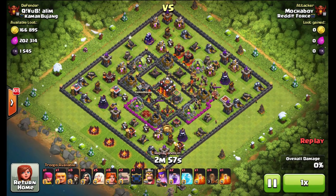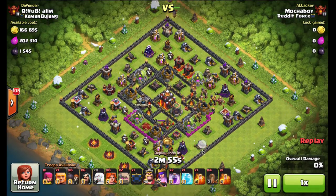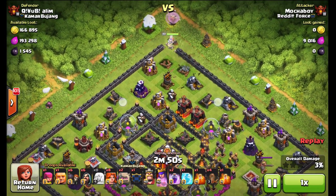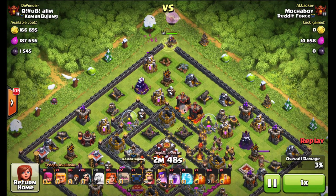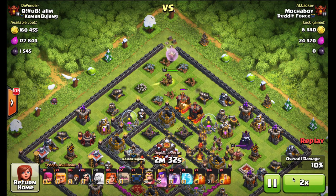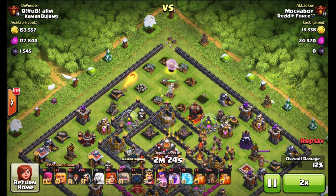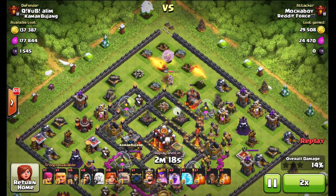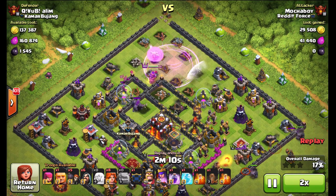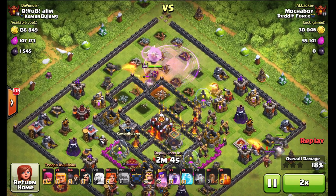In this next replay, this was another kind of open base design with a compartmentalized core. One of the decisions that I made here was to keep the AQ as far away from the Infernos as long as possible and try to soak up those long-range defenses down at the bottom. Coming in through the north, she did not have a lot to threaten her. Plus these were lower defenses. So I knew I had a lot of survivability up in the north and she had tons of time to go in — no walls to stop her — to take out a lot of those defenses.